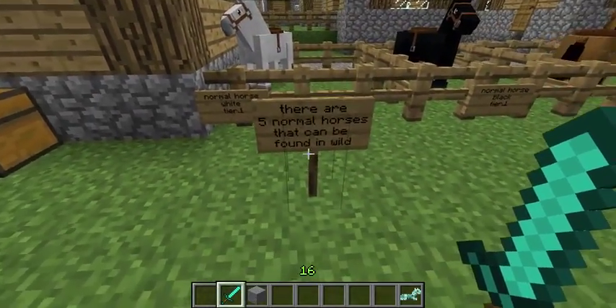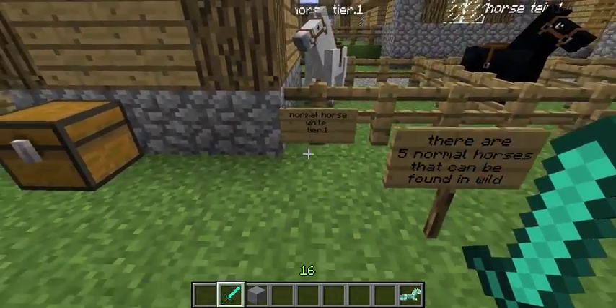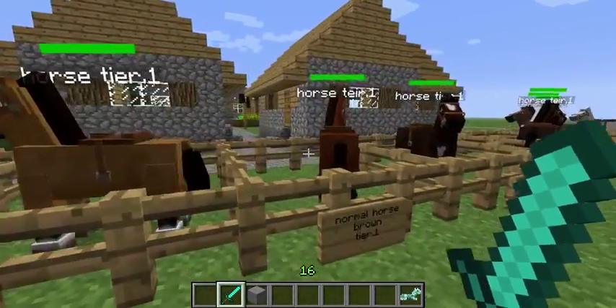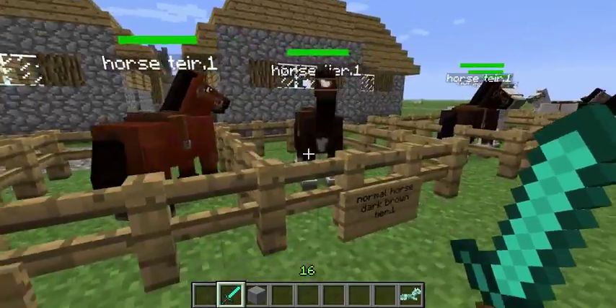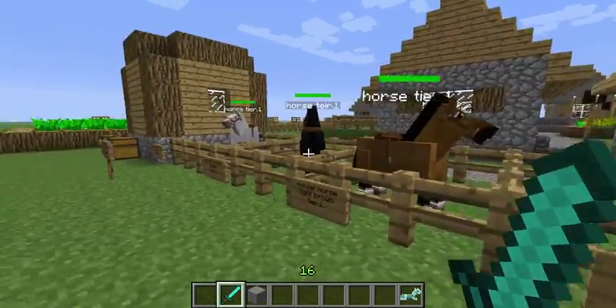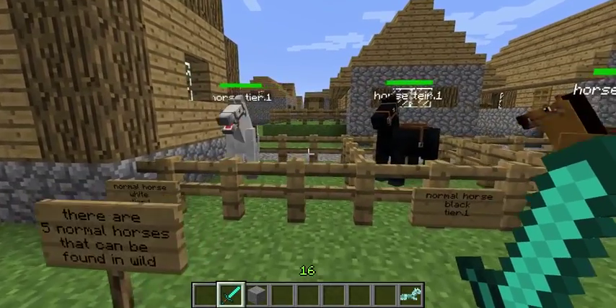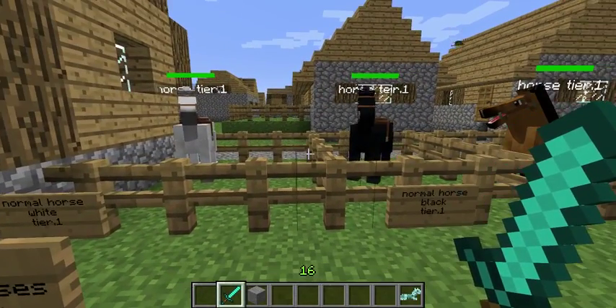There are five normal horses that can be found in the wild: a white horse, black horse, light brown, brown, and dark brown. These are the five you can find in the wild. You can also find donkeys and zebras, but donkeys are pretty useless. I'll get to zebras later on.